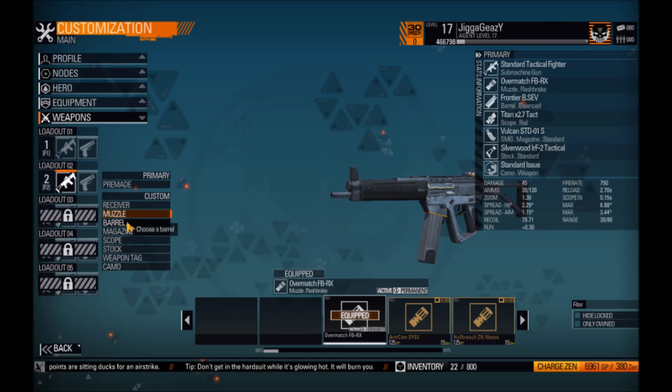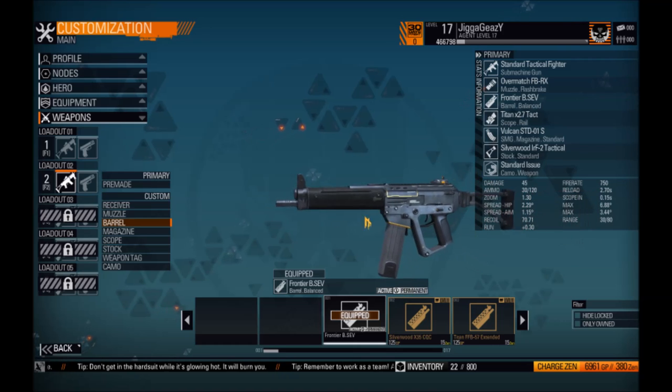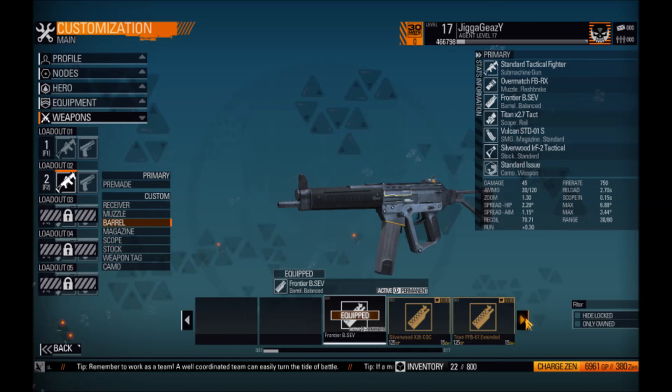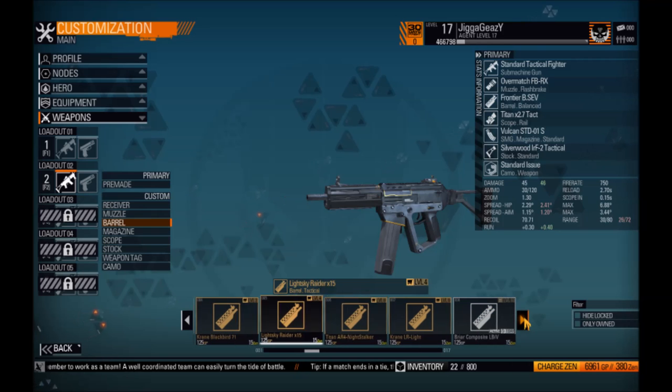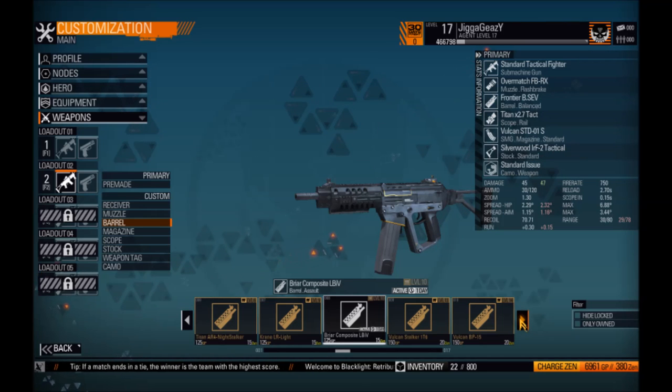The first thing I like to start with is the barrel. The barrel is like your baseline — it's either you're going for damage or you're going for accuracy. Right off the bat I go for damage on the barrel because the accuracy drop and range drop you're going to get from the barrel isn't substantial enough to really concern me.